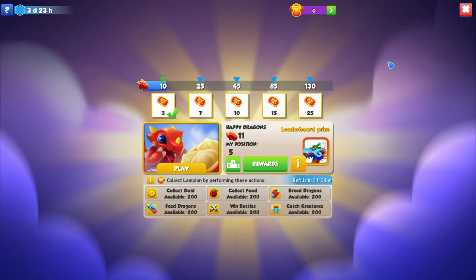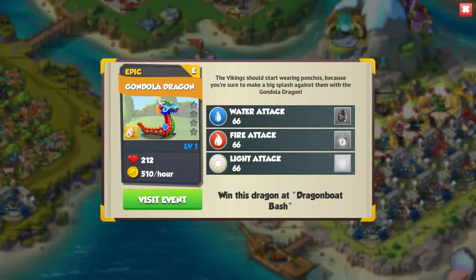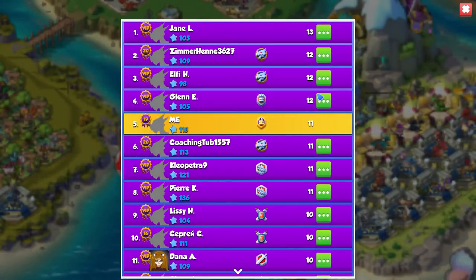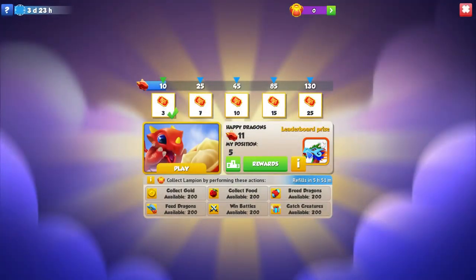In this event, the Gondola is the leaderboard prize, which means you are competing against other real life people if you want to try and win the Gondola Dragon. Normally this does come down to a little bit of spending honestly, because if you're competing against other people and they spend more gems to refresh and stuff like that, they're obviously going to get ahead in the leaderboard.